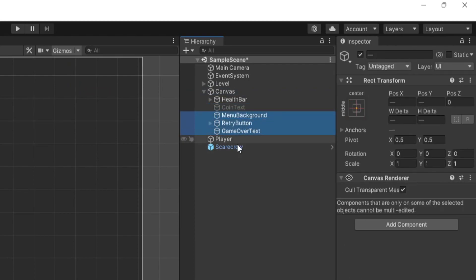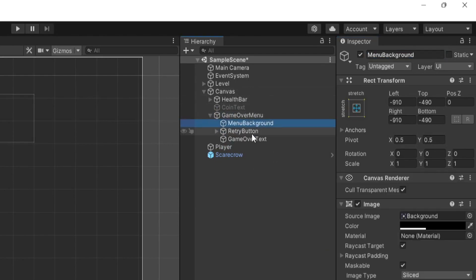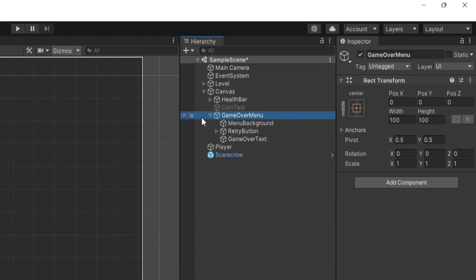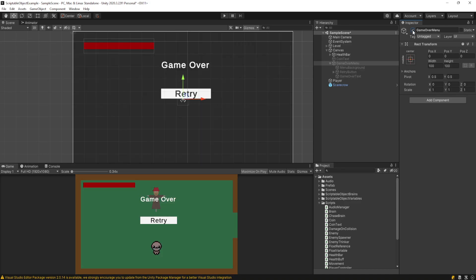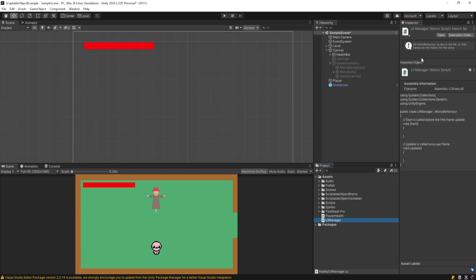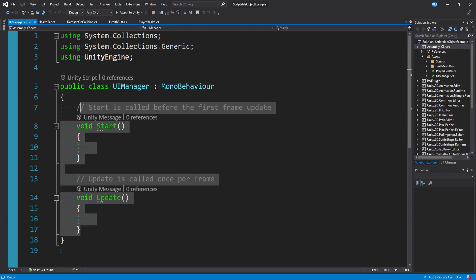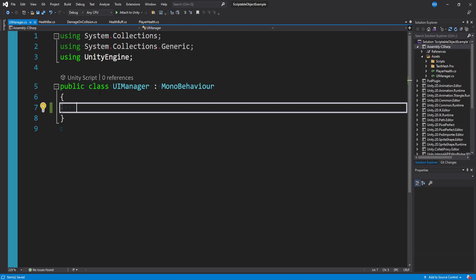I can shift-click the three elements - the background, retry button, and game over text - right-click and go to Create Empty Parent, then call it Game Over Menu. Under the canvas we have a Game Over Menu, and under that we have our three elements. If I click on the Game Over Menu parent object I can disable and re-enable it to toggle the menu on and off, which is what we want when that event fires. I'll make a new script, right-click, Create C# Script, call it UIManager, and attach it to our canvas.